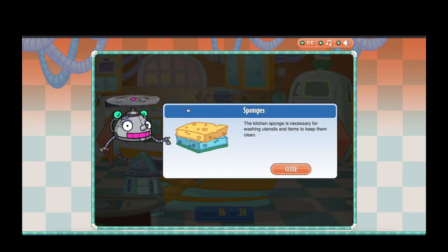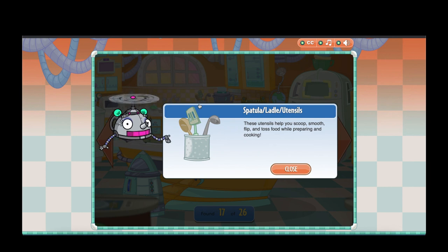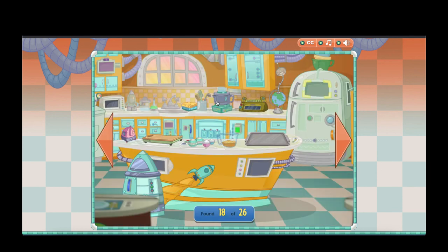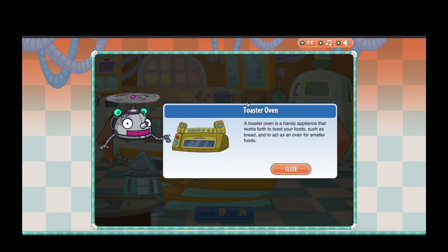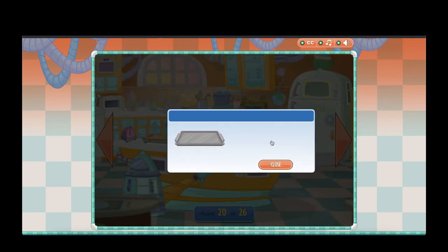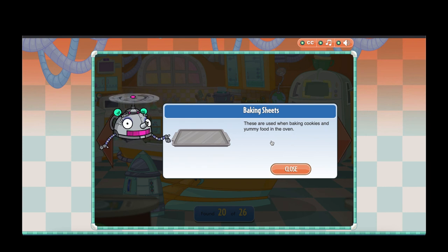The kitchen sponge is necessary for washing utensils and items to keep them clean. These utensils help you scoop, smooth, flip and toss food while preparing and cooking. A food processor is a very helpful appliance that chops up mostly solid foods without the need of liquids, unlike a blender. A toaster oven is a handy appliance that works both to toast your foods such as bread, and to act as an oven for smaller foods. These are used when baking cookies and yummy food in the oven!